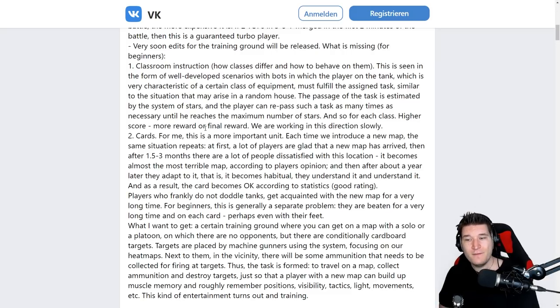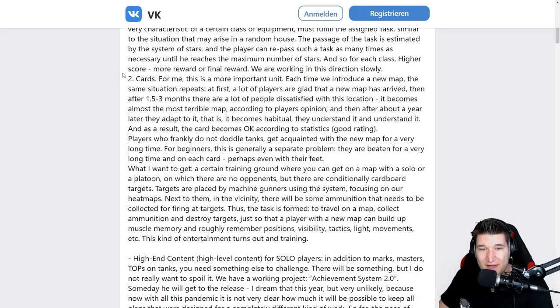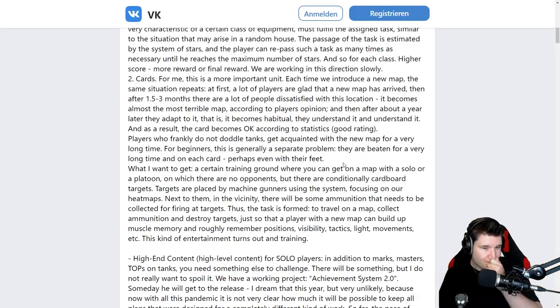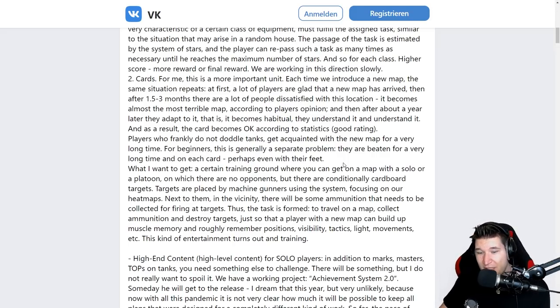An interesting stat: only 6% of games are turbo games — defined as winning in under 5 minutes, killing all enemies with only losing five of your own. They also point out that in 3-5-7 matchmaking, if your top two tanks die in the first minutes the game is basically over, and low-tier tanks have very little influence. They are also doing more tutorials for new players — training grounds will get a star system with different tasks for different classes, a bit like World of Warships' PvE modes. They also mention using heat maps to create cardboard cutout training scenarios on maps to help newer players learn map layouts.